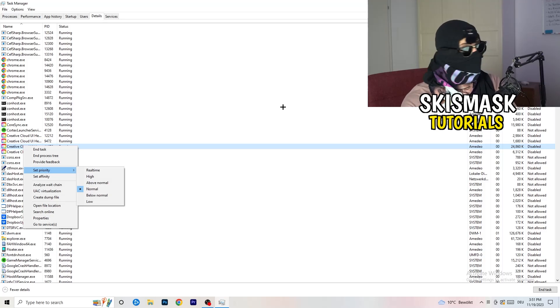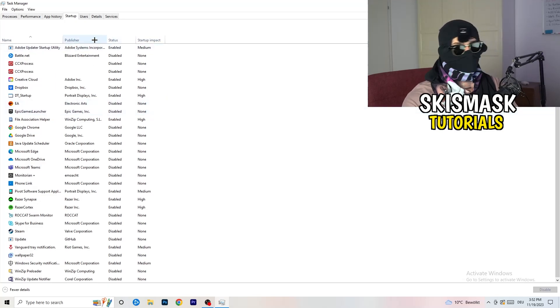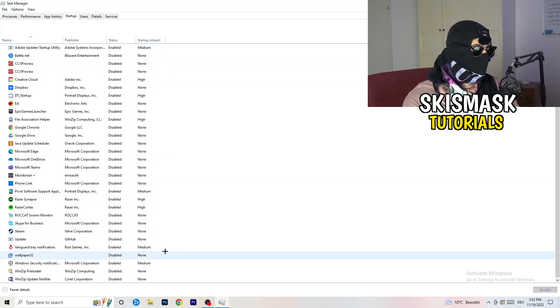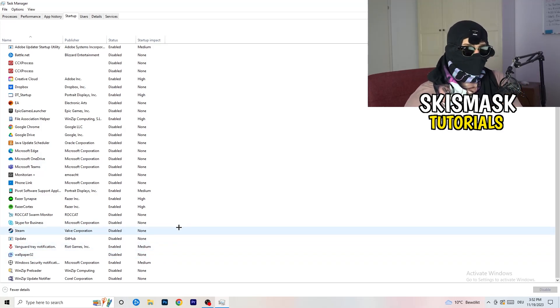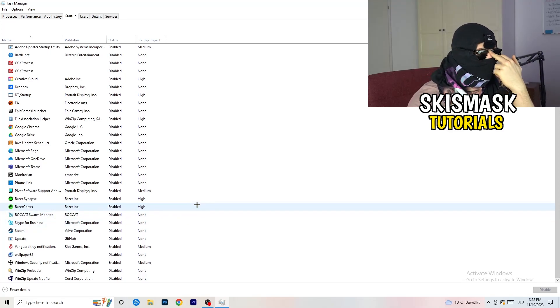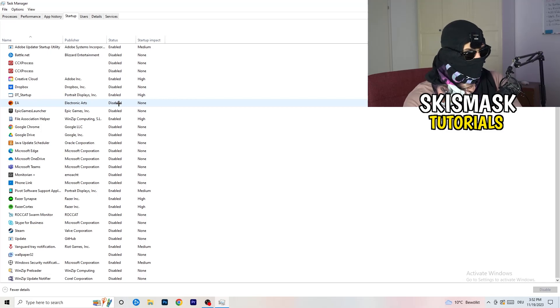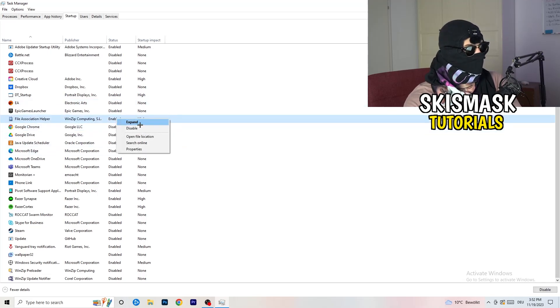Next, click into the Startup tab. I want you to disable every single program you don't want running in the background when you start your PC — basically everything besides Windows or essential system things. I have a lot of applications disabled because my PC is low-end, and fewer background applications means less GPU and CPU usage. Right-click an enabled startup item and click Disable.